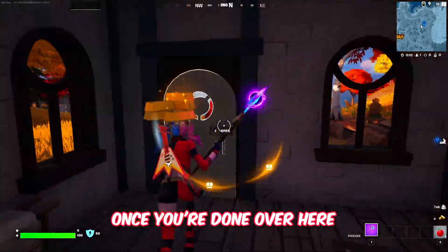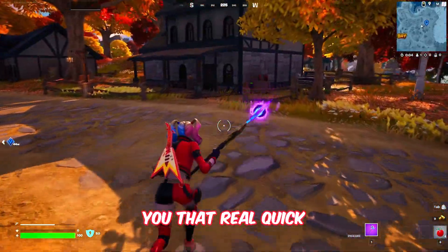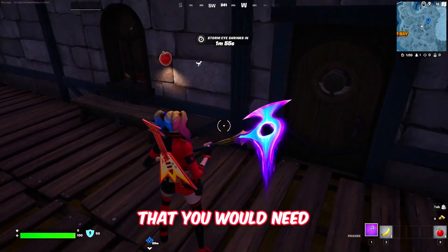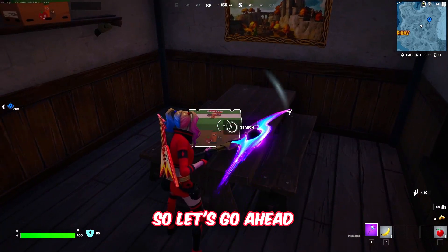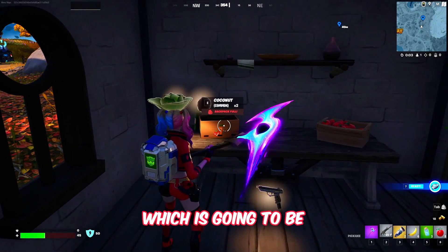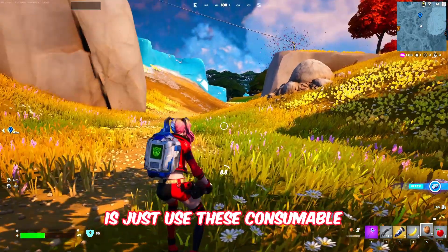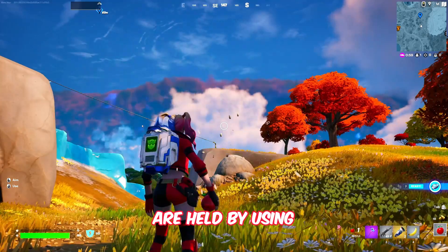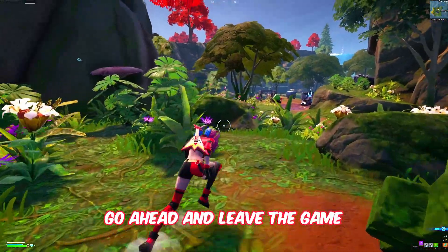You need to find three items. First, collect an apple from one of the boxes. Then move to the next house and destroy another box to find a banana. For the third item, all you need is a coconut — open the next box and there it is. Once you have all three, use these consumable items to regain your health, which is the next task: regain health using bananas, apples, and coconuts.